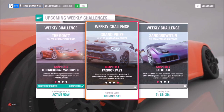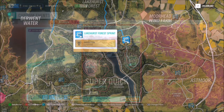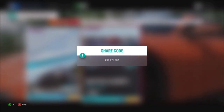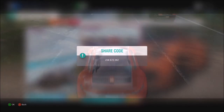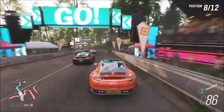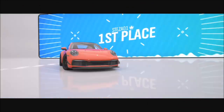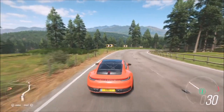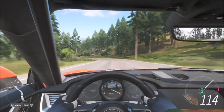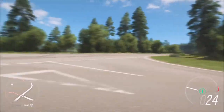The final challenge wants you to get two podium finishes in a road racing series event. I headed over to the Lakehurst Forest Sprint where I have a custom blueprint called Super Quick. The share code for that is 208672282, available for everyone to use — it's a really quick and easy win. A podium finish is technically first, second, or third, but we're all going for first place. Just complete the race twice and that's the final challenge done.